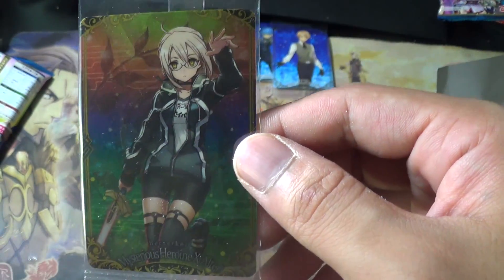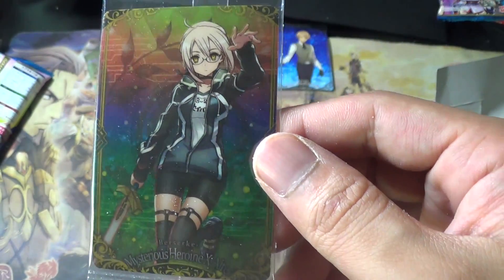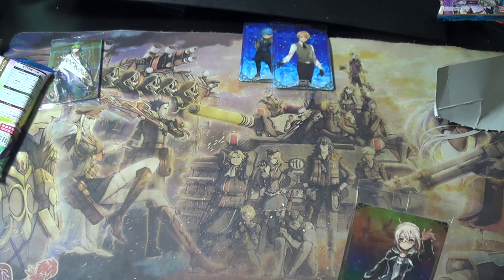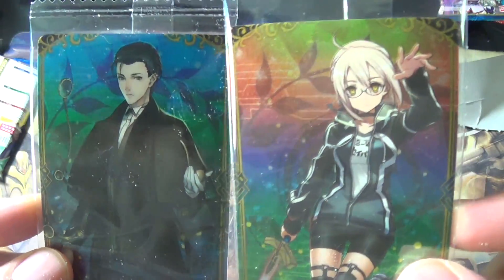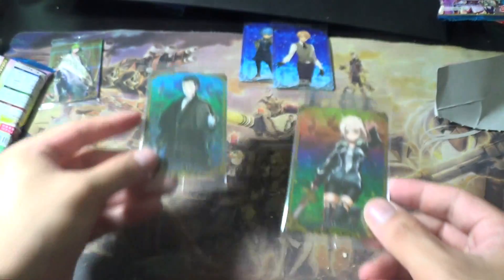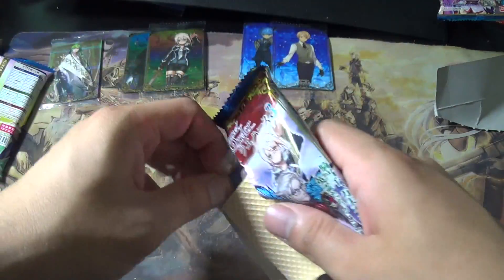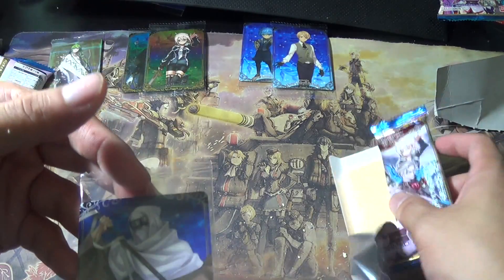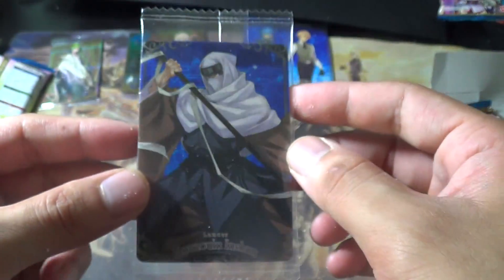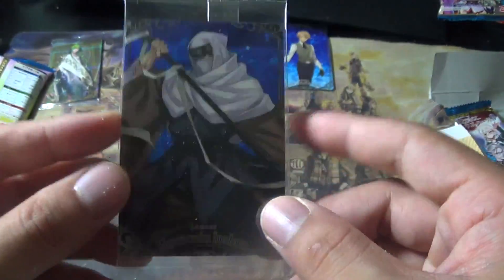Sherlock Holmes has the same background design but a different color scheme — interesting. So that's two rares, two normals, one super rare, no secret yet. Pack six — oh, he's a normal. That's pretty cool — I like this design more than his other sprites. Three normals now.